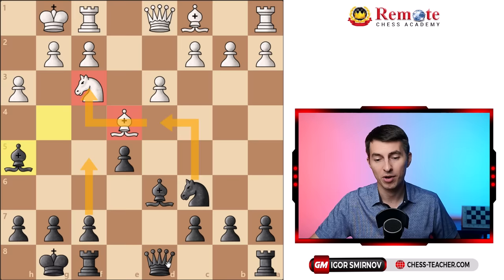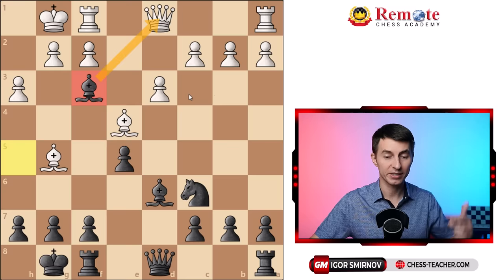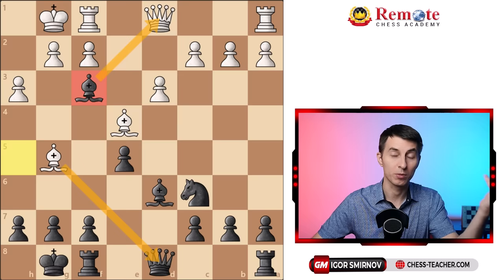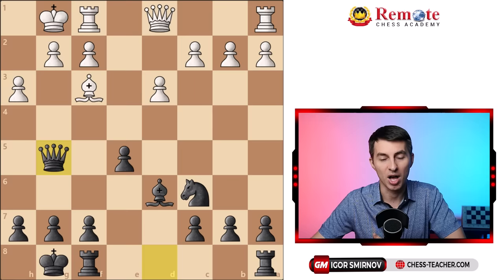There is also another common blunder for white here. They go bishop g5, thinking they're doing something active and attacking your queen. But instead of defending, you should counter-strike with bishop takes f3 — grabbing the knight and attacking white's queen along the way. What's nice is you grab this knight on f3, which means that if we just trade queens — an equal exchange — you'll still be up a knight at the end. Or if white captures on f3 somehow, you grab this undefended bishop and you're still up a piece. You win.